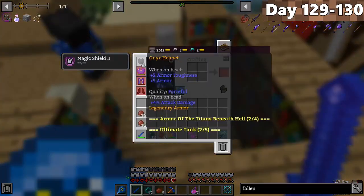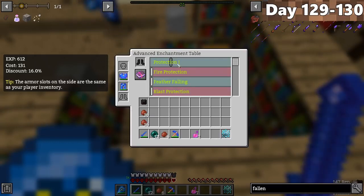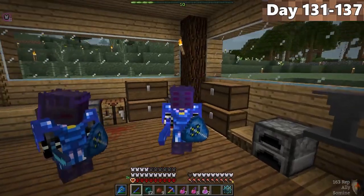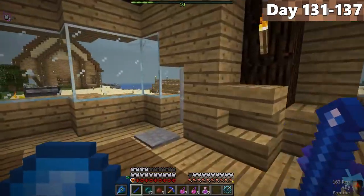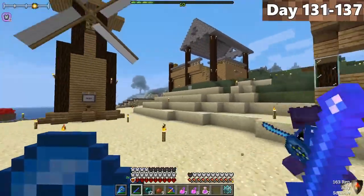From days 129 to 130, we made our onyx armor and finally enchanted everything, because our next objective is going to require some pretty strong armor. On day 131, Forrest and I, being fully enchanted, set sail to find ourselves a Myrmex Queen.